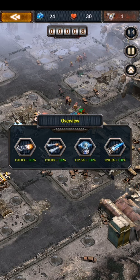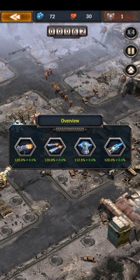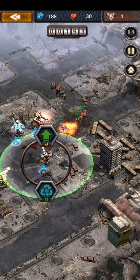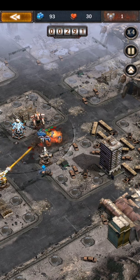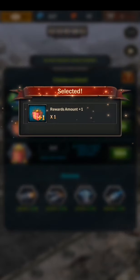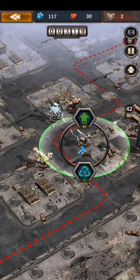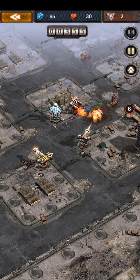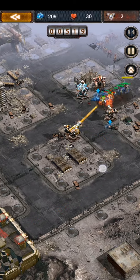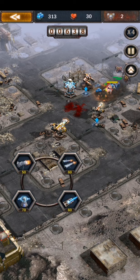As you can see I have 120% on machine gun, grenade launcher, and laser, but 112.5% — I'm working on getting that to 120. Now I'm gonna upgrade the orb first because if enemies slow down they take better damage. For the first reward, 3% is good but if you have to choose between 3% and a robot, choose the 3% in the first round.